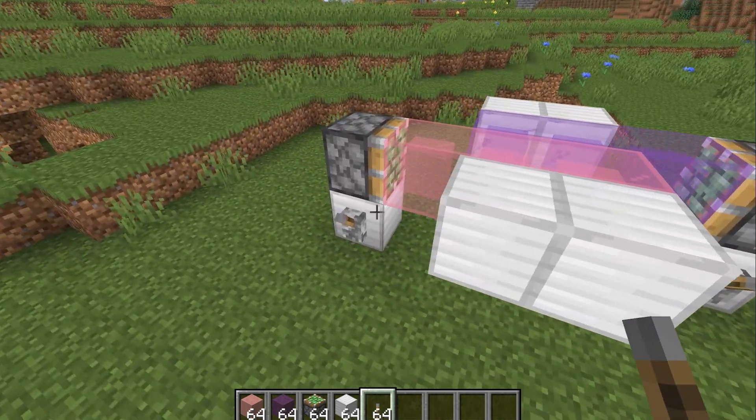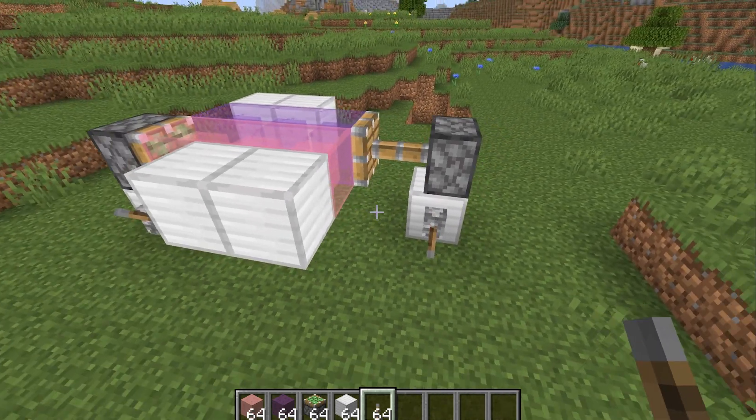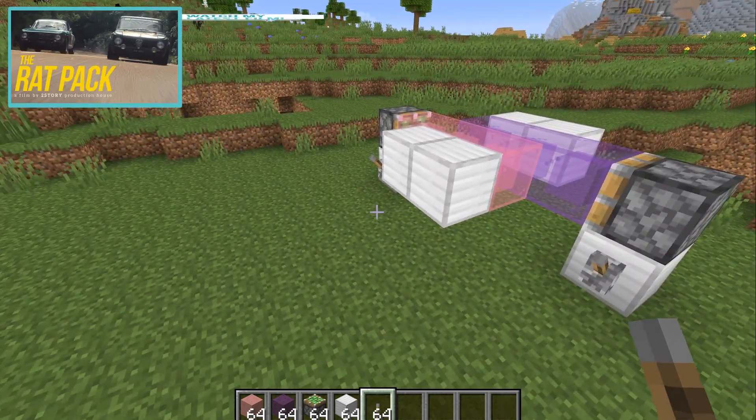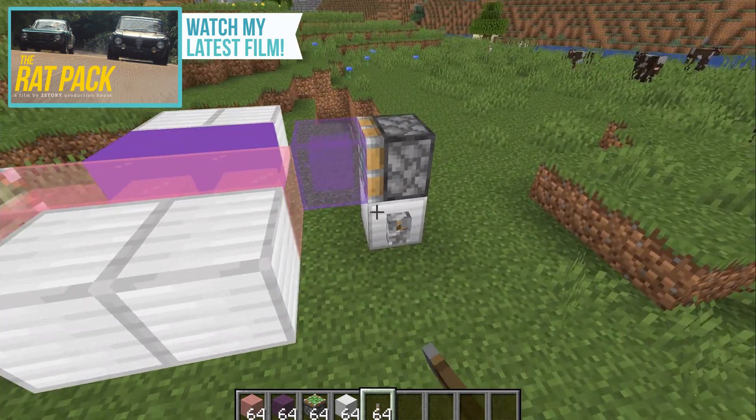I don't even know what to say, but he's managed to make it work in datapack form. And if you want to know more about the colored slime blocks, I'll put a link to Seth Bling's video down in the description, end cards on the screen, everything like that — because you need to check this out.